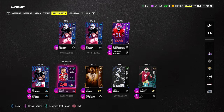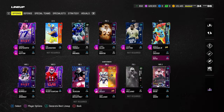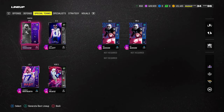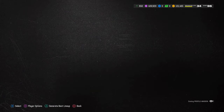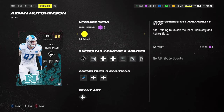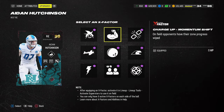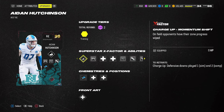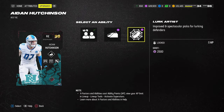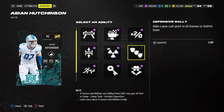Let's talk about the defensive line. The main card I wanted to add to the squad is this new Aiden Hutchinson card. The reason I want him is primarily because it's going to help prevent opponents from running their Omaha stuff so they can't see your play art — it basically takes away pre-lits on the offensive side. I'm putting as much pass rush stuff on him as I have. I don't feel like I have to have Lurk Artist, but you could — I could see why you would put it on him.